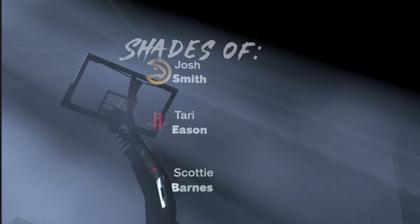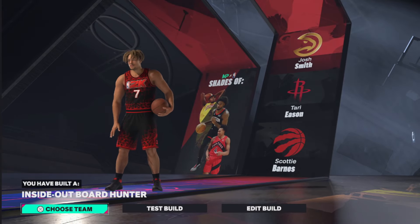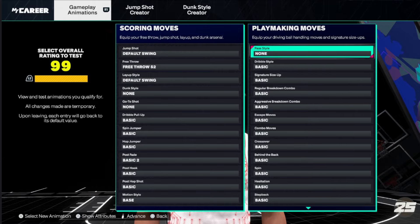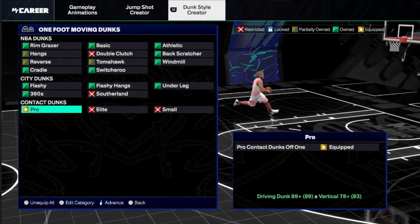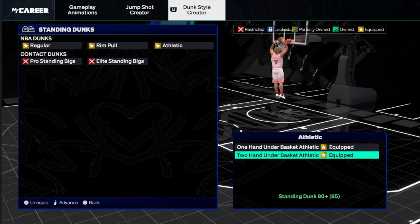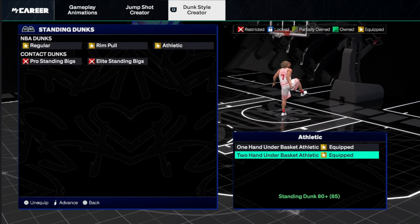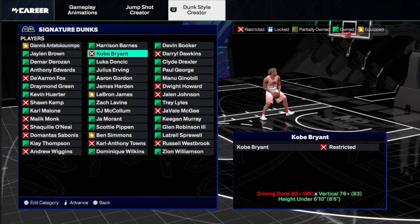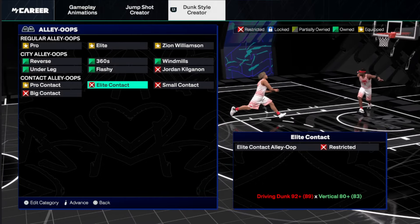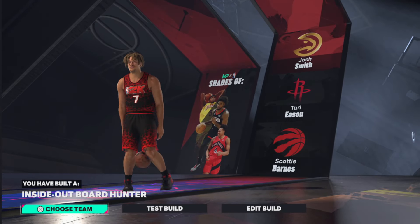I'm going to quickly show you version two as well. This build is called "Inside Board Hunter" even though you can still shoot threes — so it's technically a catfish build. You'll be able to get the basic pro dunks, contact dunks, and the elite one. It just feels good when you're in those situations — you want to quickly go up and get your quick bucket if there's a bit of space. Once you get to 92 driving dunk you'll be able to get those elite contact dunks — when you set those big bodies, you're just gonna be dunking on people.